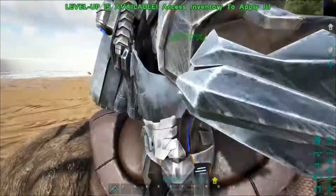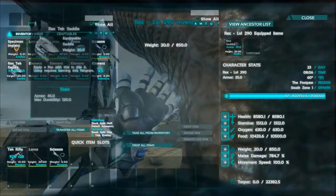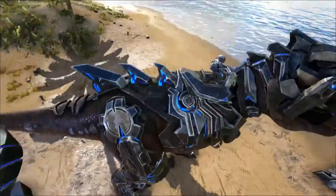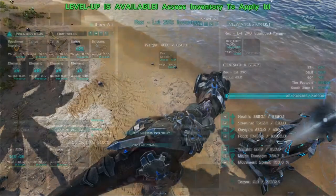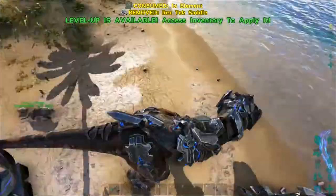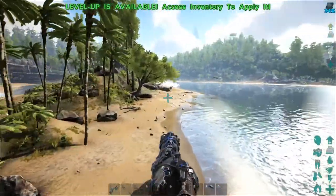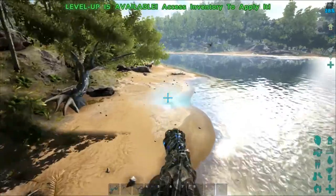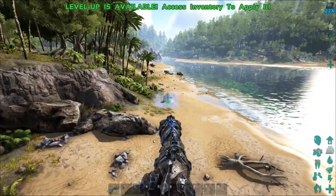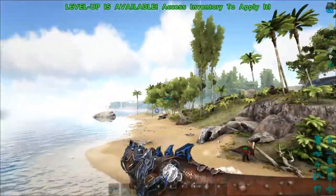We also have the rex tek armor, so let's throw that on. It replaces the saddle — what does it look like? Amazingness! There's the bite and we have to charge it with element. Control switches between non-laser mode and laser mode. Every time we shoot a laser it uses charge — we're at 28 in the top right corner, now we're at 22, so minus 6 per shot. You don't have a whole lot, but either way that's pretty rad.